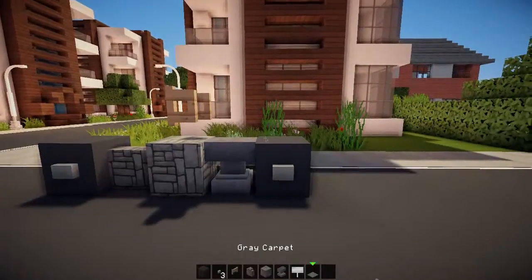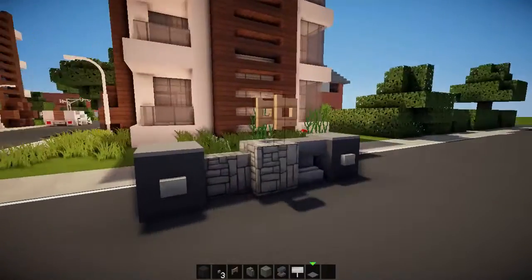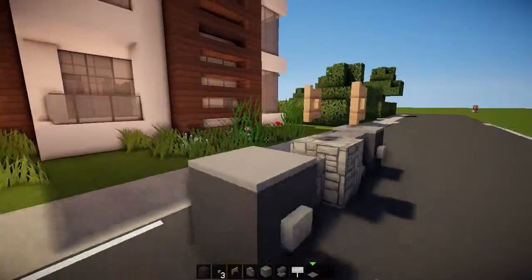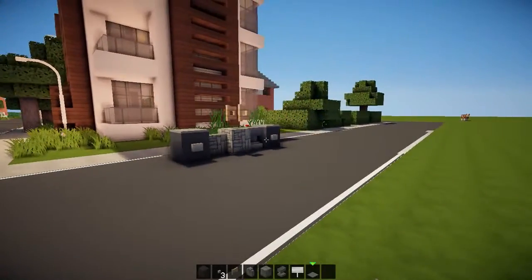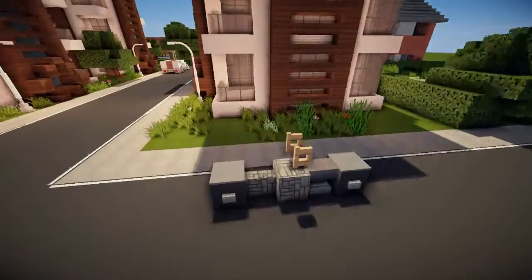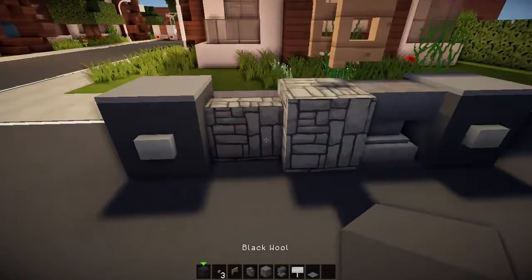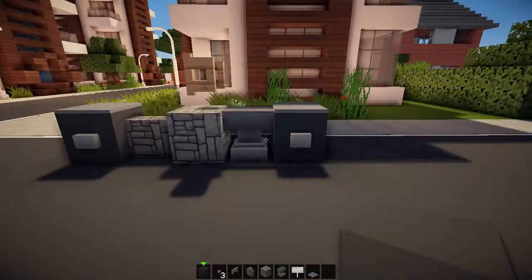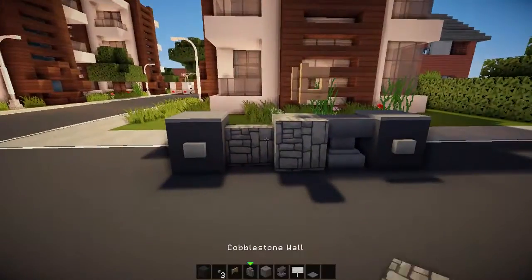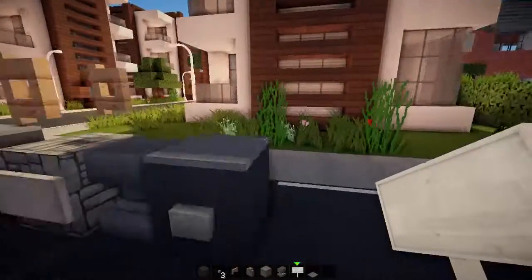Grey carpet over the back wheel and on top of the front wheel — there you go, that is literally it. That is pretty simple but pretty awesome I'd say. Just look at it there. So as I said before: black wall, cobblestone wall, cobblestone, anvil, black wall, and then grey carpet on top.